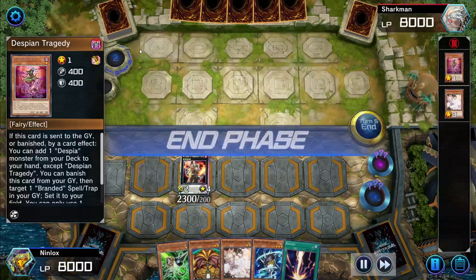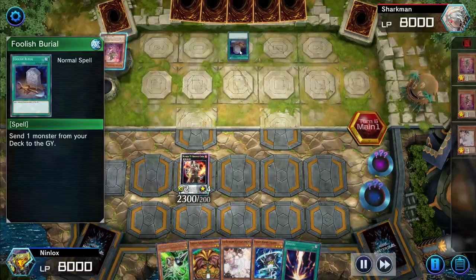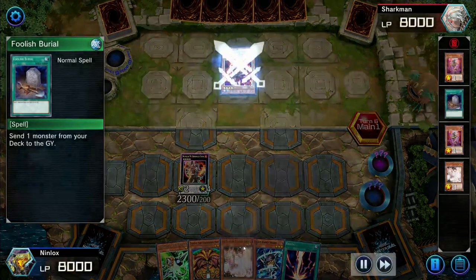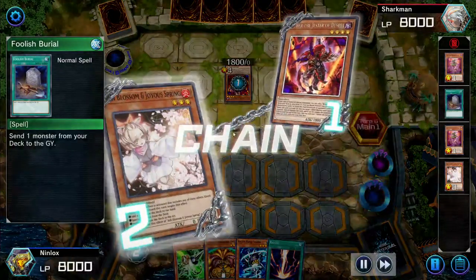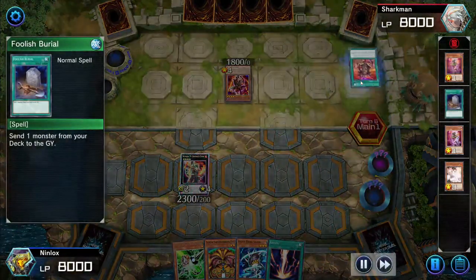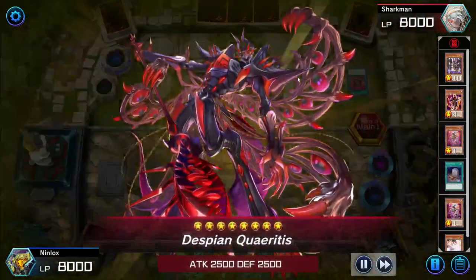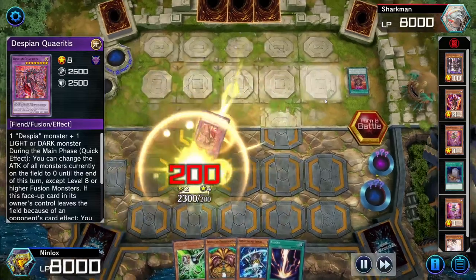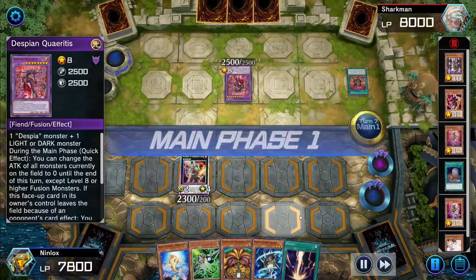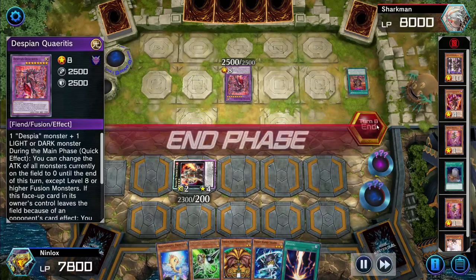I attack to find out what they're playing — it's Despia. They activate Funerary Burial, send Tragedy to grave, grab a Jester, and summon it out. I Ash Blossom that to stop them grabbing Branded Opening, though they already had Theater in hand. They make Aluber, summon out a Dramaturge — won't affect us since we have no other cards on the field. I go to defense and we stall. We're already on turn eight, and I just end.